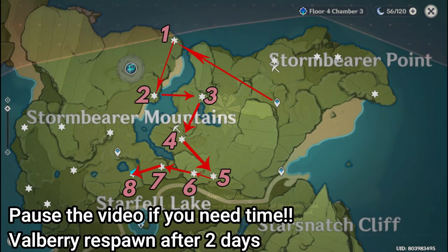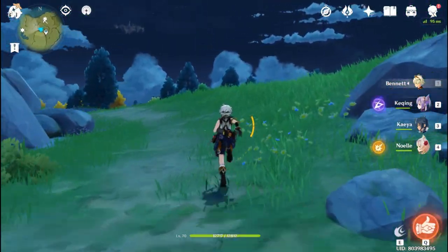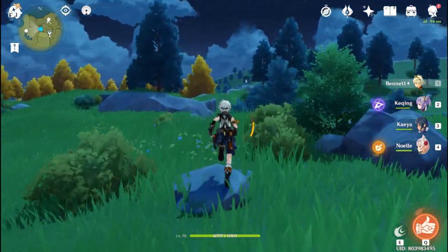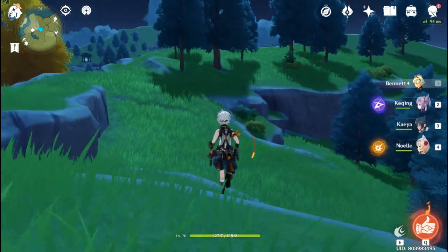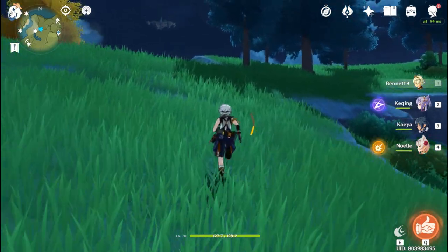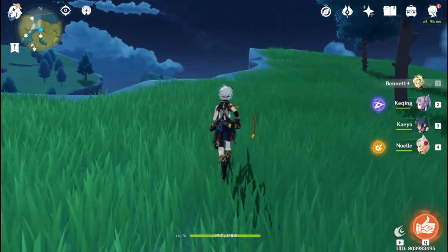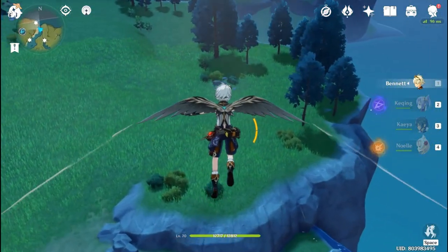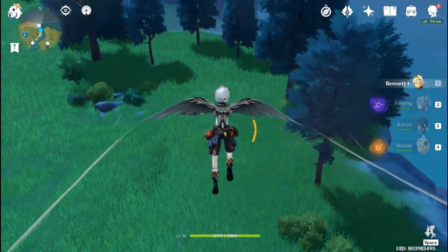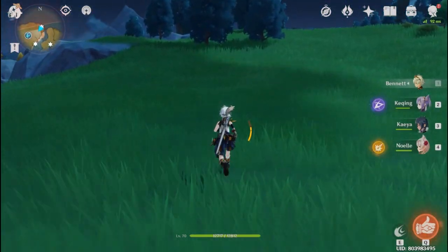After getting those four spots, let's teleport back to Starfall Valley. From this point you can immediately skip to point three on the map, but if you really want to obtain all Fall Berries possible then do not skip. For the optional spots, you need to go to the edge of Storm Bearer Mountain. Jump from here — it is kind of far from the teleport point, so that's why I said simply go to point three.